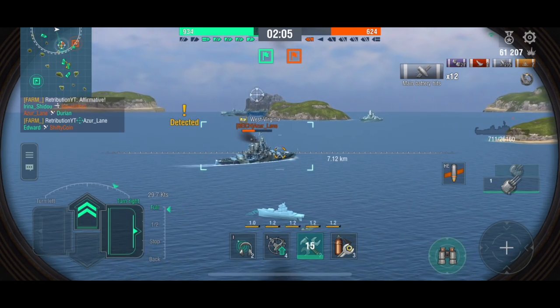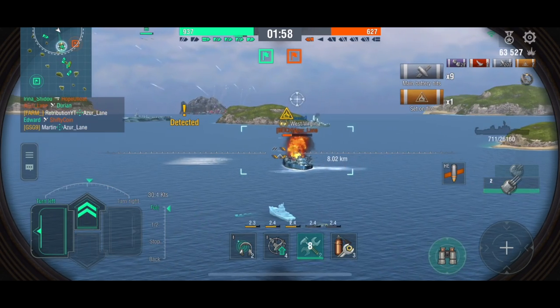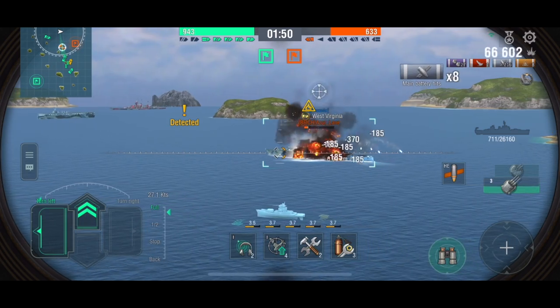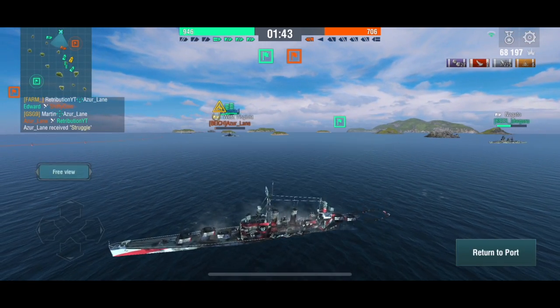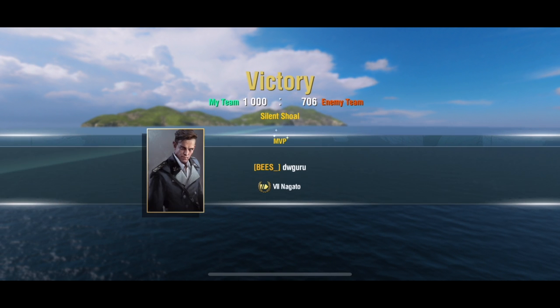Our friendly West Virginia just took out the enemy Ranger. Another fire has been set on that West Virginia and he's close to going down. He turns all the way towards me — he'd been aiming at me and I didn't notice — and there he goes, taking me out. I don't know why he decided to just kill me instead of farming more extra damage on the friendly battleship on his right side, but that was his decision. I personally would have gone for the damage.